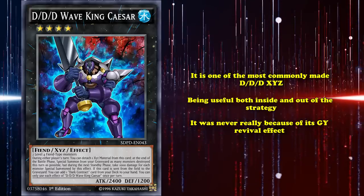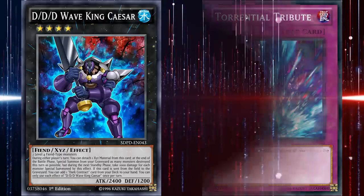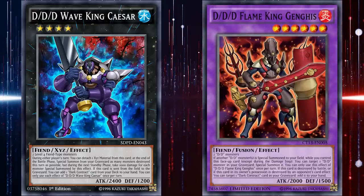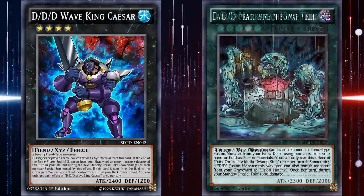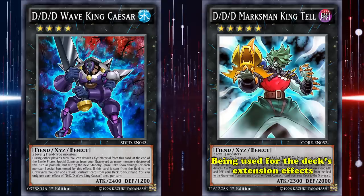Though it does have the potential to bring back a whole field that you had wiped previously with a Torrential Tribute, that was much less likely to come up than just using it as a combo enabler. Wave King Caesar could be used to trigger the DDD's effects as special summon from the graveyard, which was crucial for their combos, and then be used as a fusion material to net you a surge when it hit the graveyard. As the one rank 4 DDD, it could also be used to rank into Marksman Kingtail, which is yet another DD monster being used for the deck's extension effects.